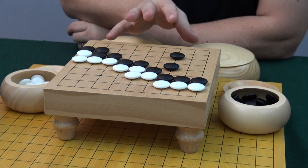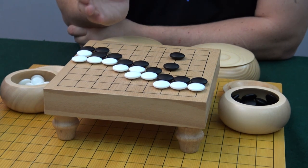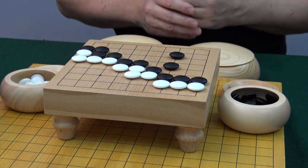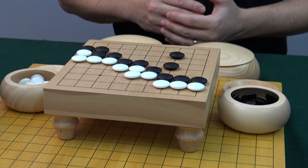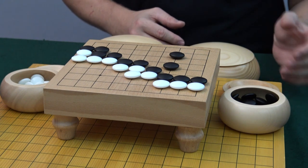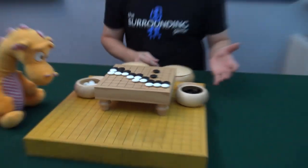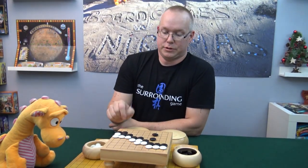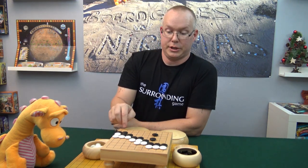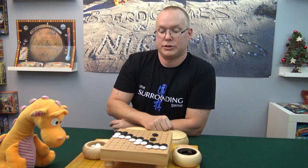If both players agree that there's not much more to do, then the game is over. If white thinks there's no point in placing anymore — that he can't do anything that brings the game forward — then white passes. Then it's up to black: if he also thinks there's nothing more to do, he passes as well. When both have passed in succession, then the game is over. You then count the liberties — the empty intersections — that exist on each side. Here it's rather obvious that black has more than white, so black wins.